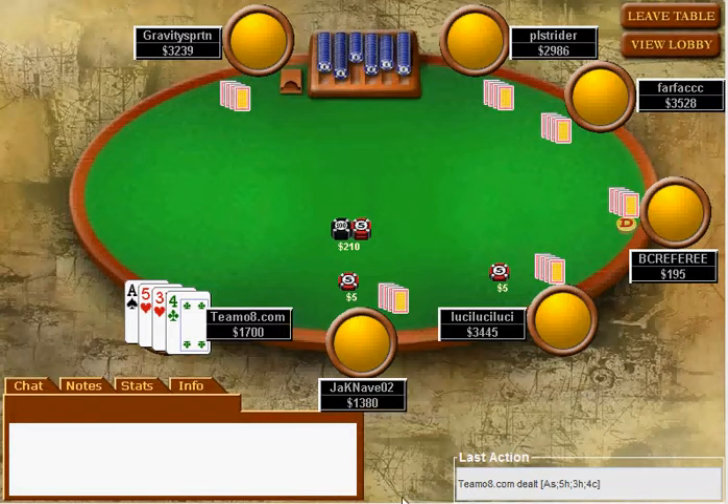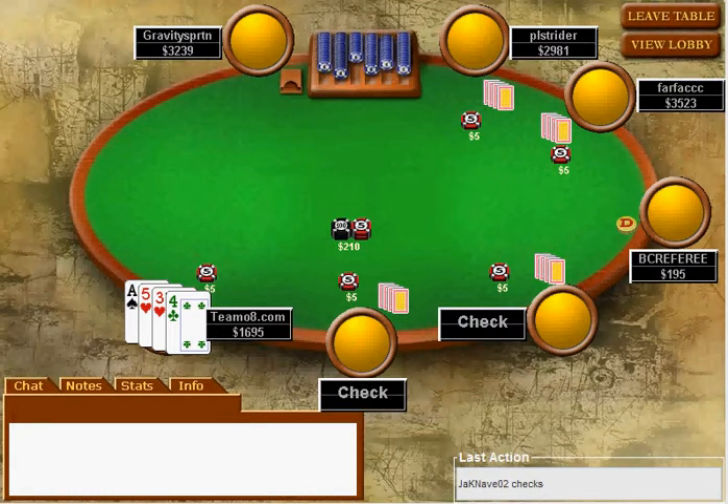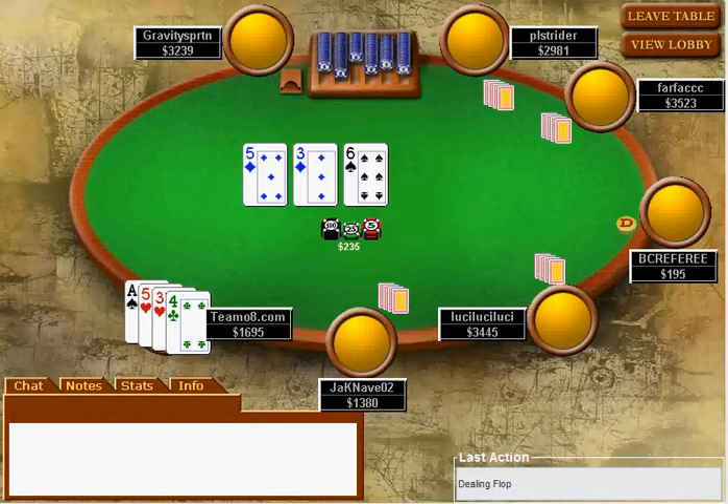A little while later, we're under the gun and we're limping like we should. We've flopped a couple of pair - we've got the second nut low. We've got a straight draw, but we can't really do much with this hand. What we're going to do is try and check our way out.